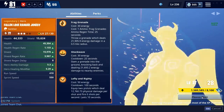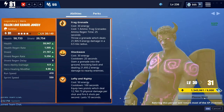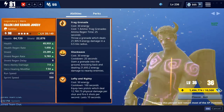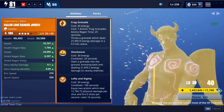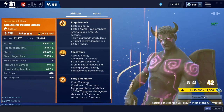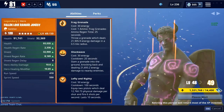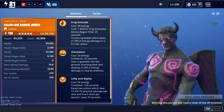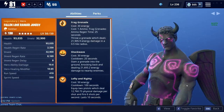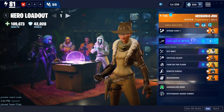He gets his wings when you evolve him to 82 — I mean, he had the wings and his horns. And as you guys can see right there, he is now power level 130.